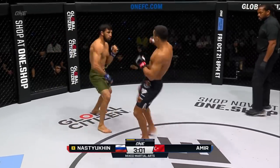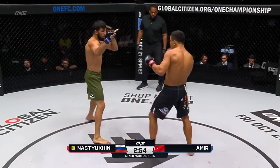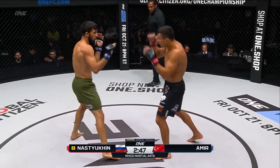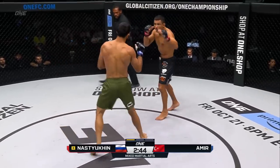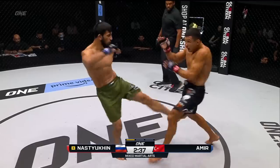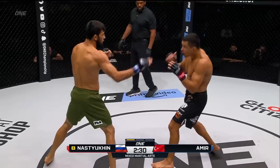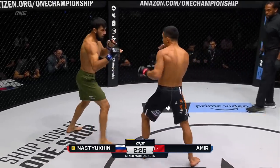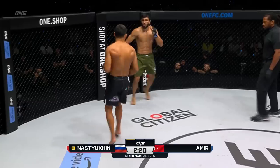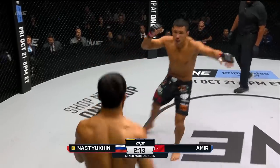Nice jab from Halil. He'll defend the kick there from Nastukin, then fires a straight left out of that southpaw stance. Halil Amir, the newcomer to One Championship. Inside leg kick from Nastukin — I think that's going to be important for him, to throw that inside leg kick and start damaging the legs of Halil Amir, because Halil's got good footwork. He picks times where he's choosing to go to the power side of Nastukin and then other times the opposite direction. It's modified Taekwondo footwork — not quite as wide and bladed as usual Taekwondo, but he definitely has hints of that Taekwondo style in there.